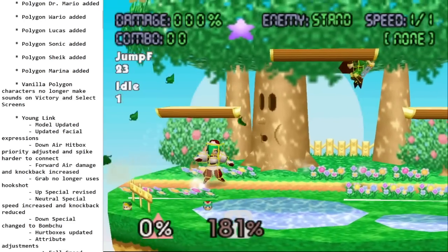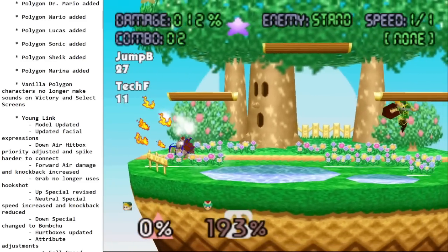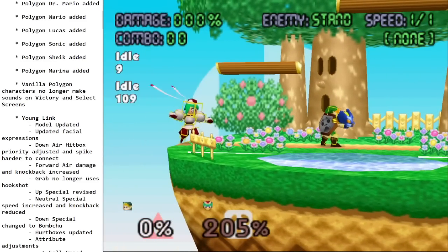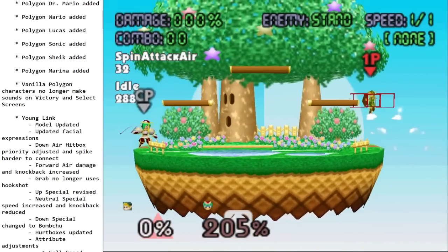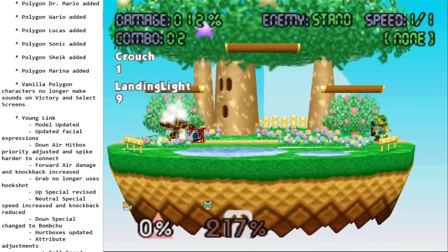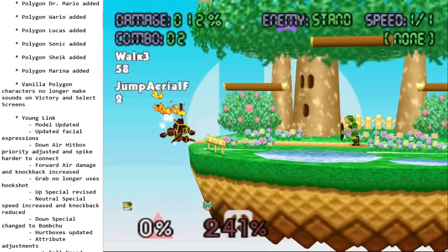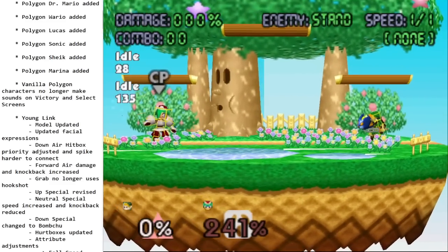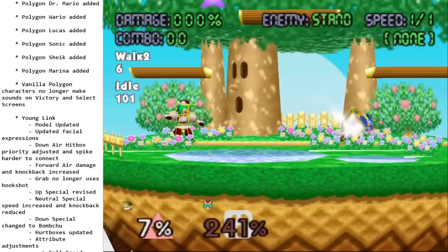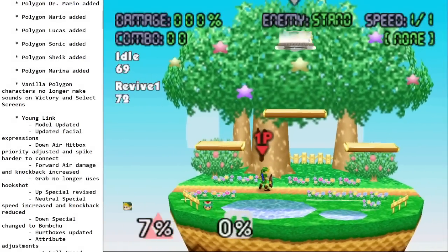Down special is a pretty major change — he no longer has bombs; he has the Bomb-Chu, which when thrown will travel along the ground until it goes offstage or hits someone. You can throw it at the ground, in the air, or on a platform. It lets you set up situations — you could throw one and pull out another one. A very cool attack.